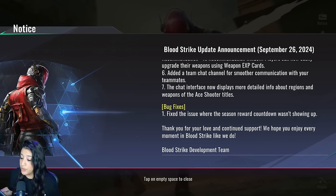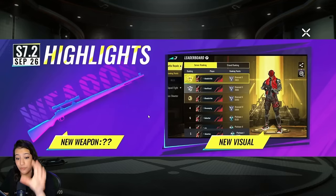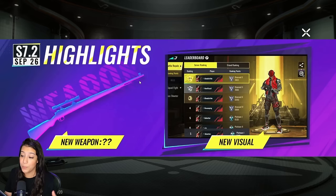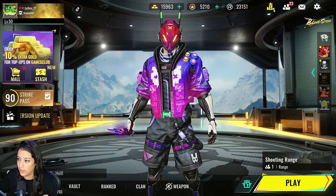They've also done bug fixes — they fixed the issue where the season rewards countdown wasn't showing up. When you first log into the game after the update, the first thing you see is a new weapon teased — we all know which weapon it is: it's the CAR 98K, and it's going to be absolutely amazing as a new sniper rifle. We also have a new visual on the leaderboard, and the Hellbound skin is now in the game.